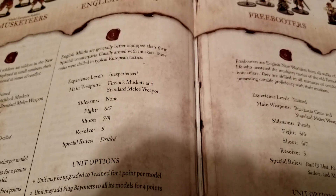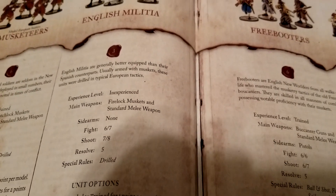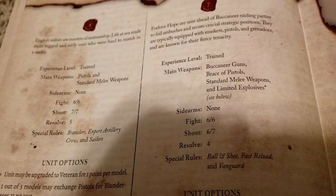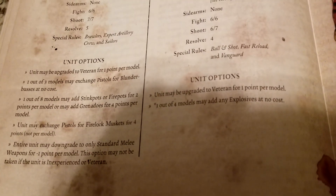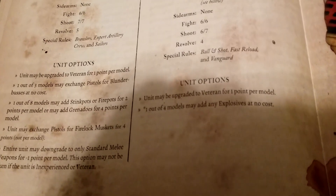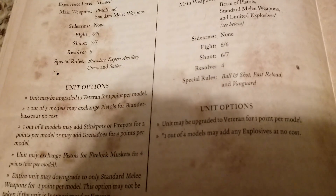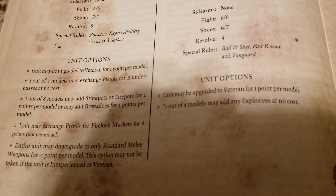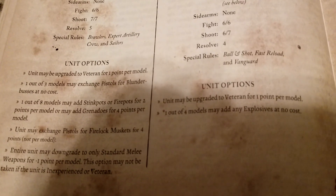The militia core isn't all that impressive, but a fight value of five is actually pretty respectable. The sea dogs are really your bread and butter for the core. They come with pistols and melee weapons, and you have the option to upgrade them to veterans. They'll obviously have sailing skill too, which matters when playing on the water.